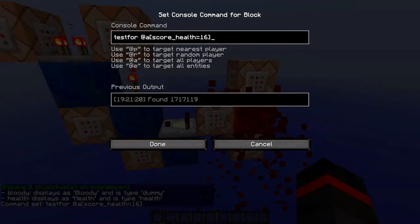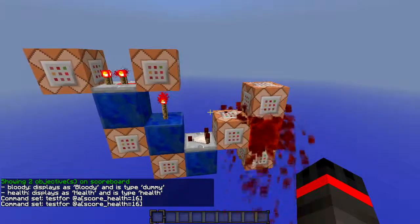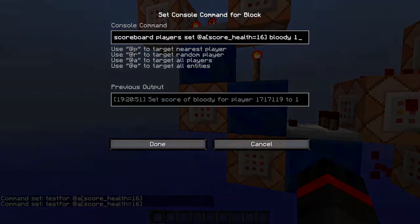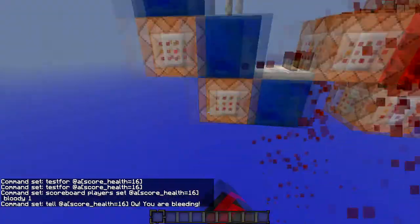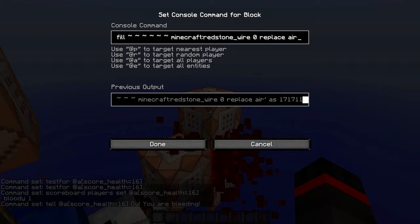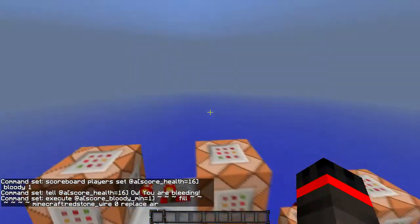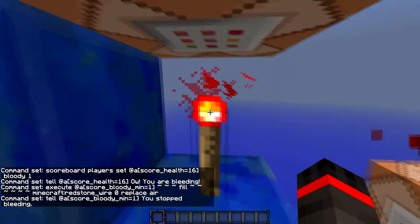So what happens first is this command block is going to test for a player that has taken two hearts of damage or more — so in other words, they have eight hearts or less left. When it finds someone, it's going to change all of those players, set their bloody value to one, and tell them that they are bleeding. When their bloody value is set to one, this command block is going to repeatedly set redstone wires at their feet, and right here it's also going to turn this redstone torch off.